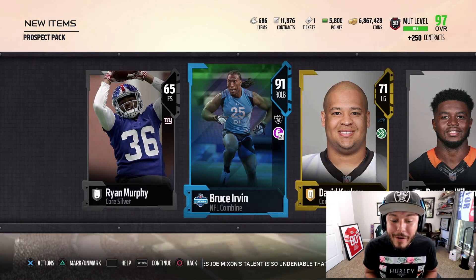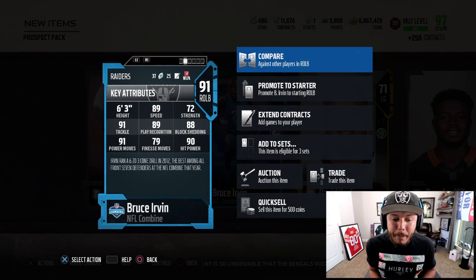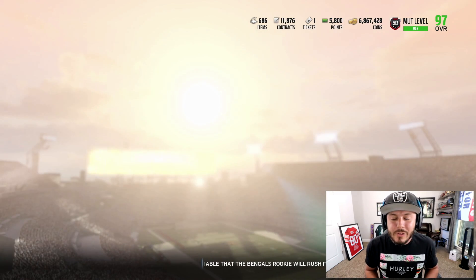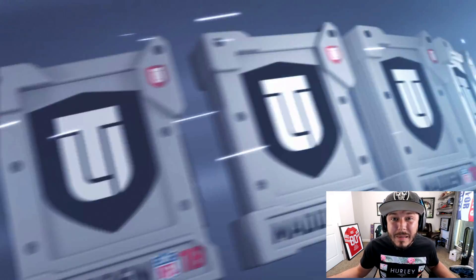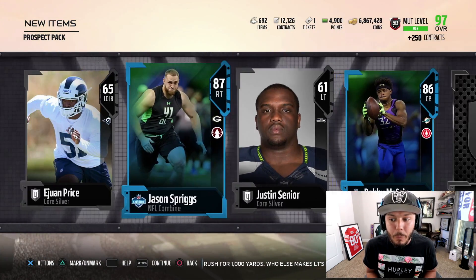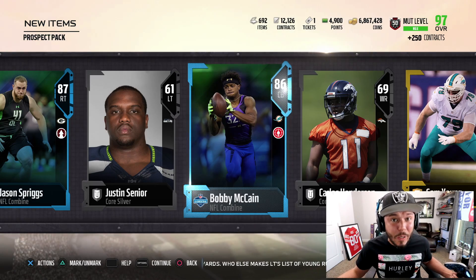There's a 91 Bruce Irvin right here — about 120,000 coins, 89 speed, 91 power move, 90 hit power. There are also going to be 88 overalls. The CJ2K set takes a lot of cards, but usually I don't do those sets because I don't need the other cards. For this example though, I really want Ryan Shazier and Evan Ingram, so I'm probably actually going to do the set.